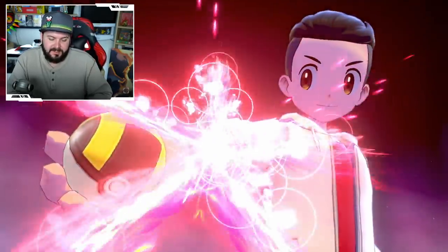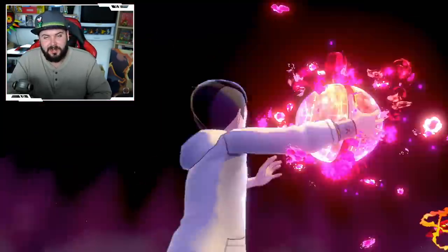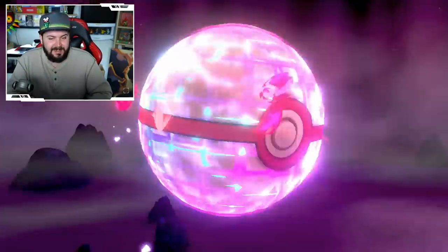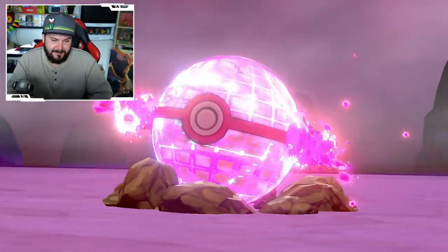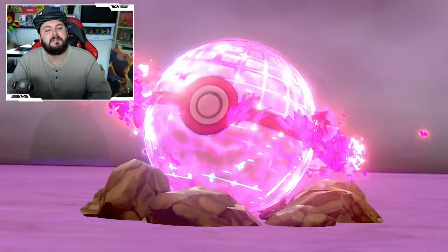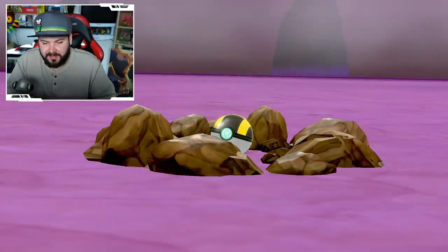I'm going to go for what I know works — the Ultra Ball. If you save right before going into the den and want to use a cooler ball like a Premier Ball, Heal Ball, or Beast Ball, you can totally do that. Especially with the Beast Ball, you need to save beforehand because it has a decreased catch rate. And three shakes — there we go, Gigantamax Centiskorch!